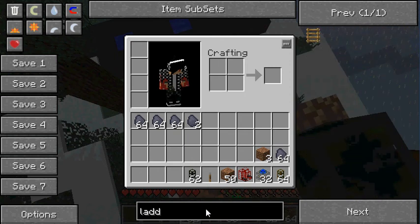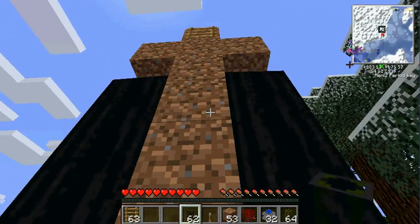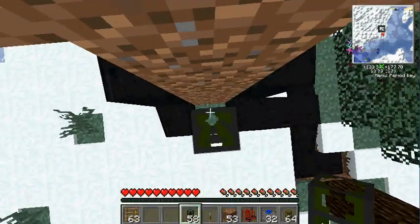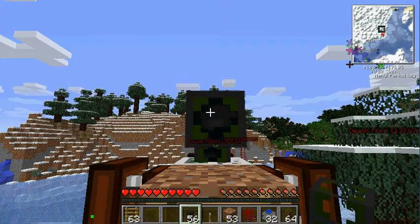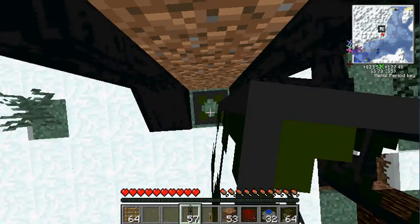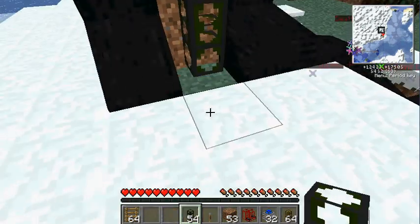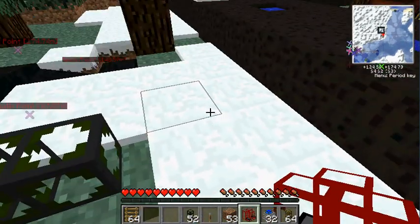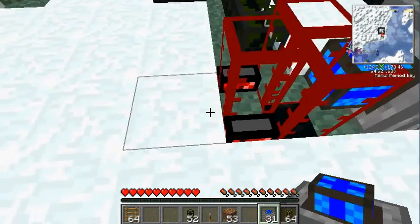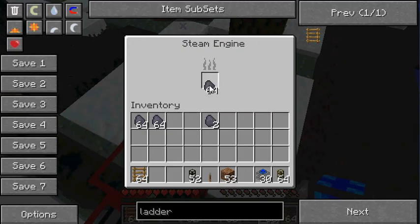We're probably going to want a ladder so that you don't kill yourself trying to get down. The oil will start heading down here. Now we need to make the refinery. You'll just see this — pretty normal. To make it go efficiently, you're going to want at least two engines.